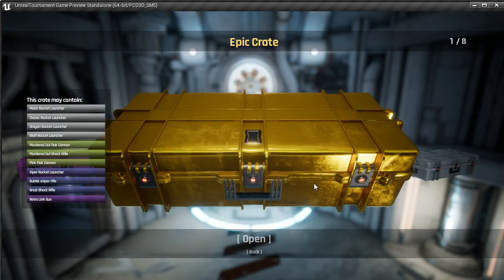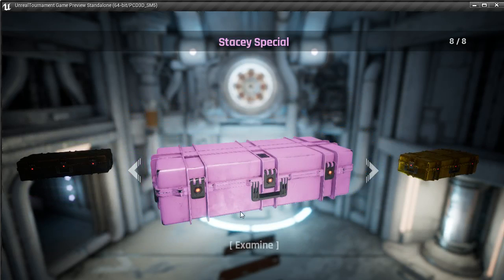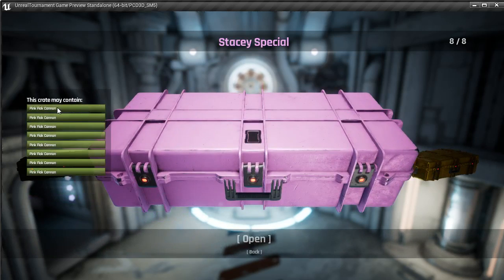You can go to the examine screen and you'll get a list on the left which shows you what this crate might contain. Again, this is in a rough rarity order with a list of common, uncommon, rare, and then ultra rare. This list is generated for each crate in particular. Almost all the crates in this demo have the same contents just to expedite showing the system. There's only one that doesn't, which is the Stacy Special, which as you might be able to predict has pink flat cannons — and that's all you can get in that crate. This shows that the entire contents of each crate is tied to that crate specifically.